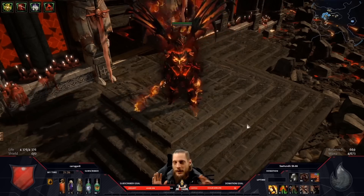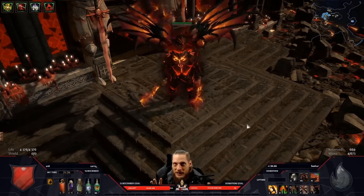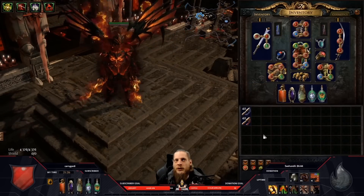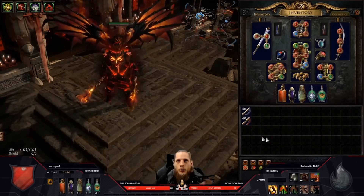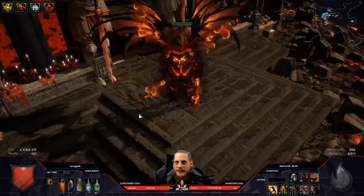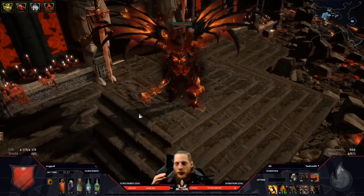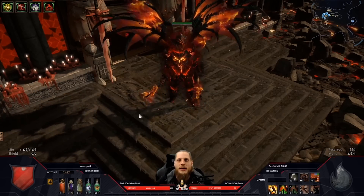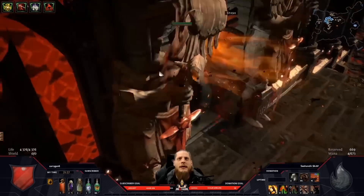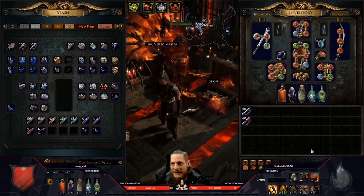This is not a typical build guide where I just show a map showcase and talk about what gear I have. The path of building link is in the description below if you're wondering about my setup. I want to talk about how everything came together — from the base idea of playing a cycloner, how I got the idea of going max block with the explosion chest, how I fixed my frenzy and endurance charge gain. Maybe you'll learn some new things about designing your own melee character.